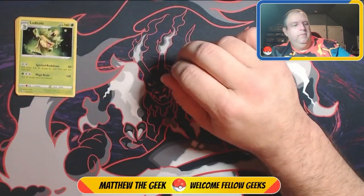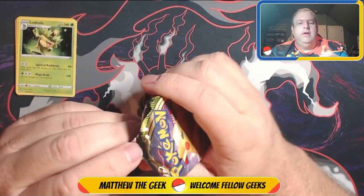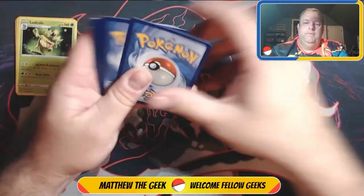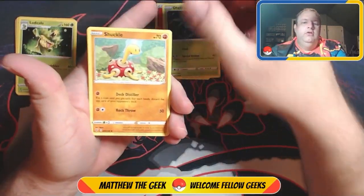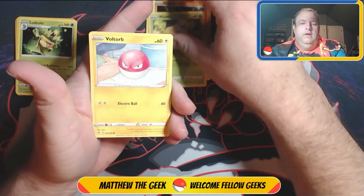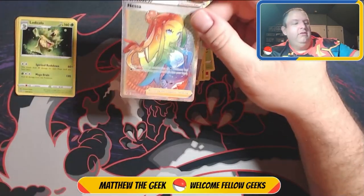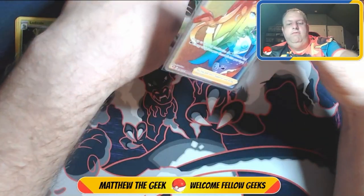A Vivid Voltage pack — chance at that Chunky Pikachu, the rainbow Chunky Pikachu to be precise, because in my set I have the regular; I just need the rainbow, which is very very hard to get. Here we go: Delmise, Shuckle, Coating Energy, Wailmer, Clefairy, Flapple, Weedle, Bolt, Orb, reverse holo Aromatisse Energy. Oh! We got a rainbow rare Nessa — beautiful card. I really like Nessa and I hope they do a series following her achievements like they did with Ash Ketchum.